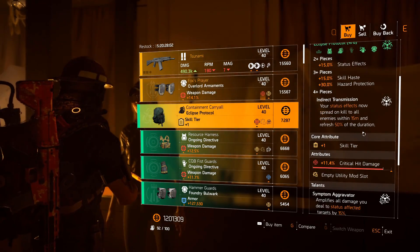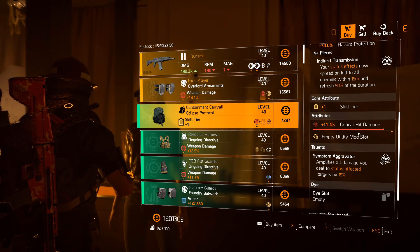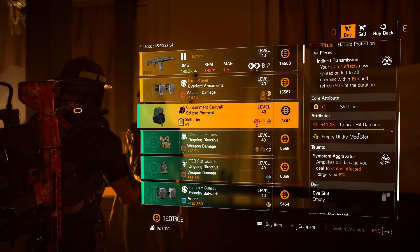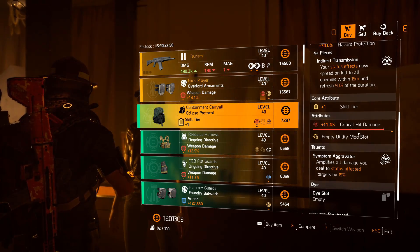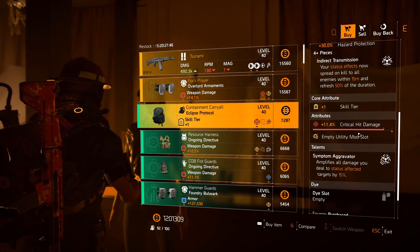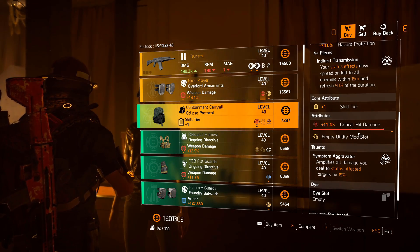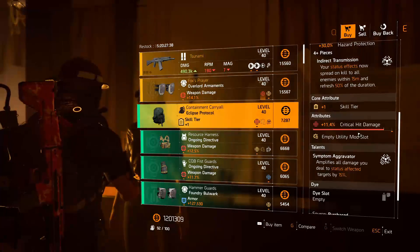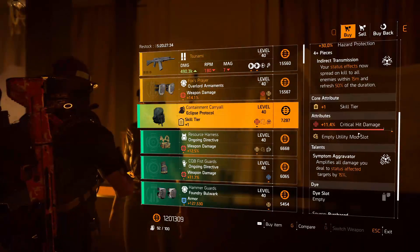There's skill haste but you can reroll that for whatever you want. Then we've got an Eclipse Protocol backpack. A quick note on System Aggravator — a lot of people use this in the wrong way. It gives you skill damage and weapon damage, but if you're using a healing skill and a normal skill build with damage, you actually want to use Shock and Awe. Perfect Shock and Awe gives you 20% skill damage and healing for 27 seconds.